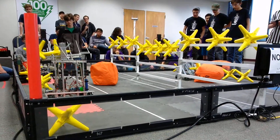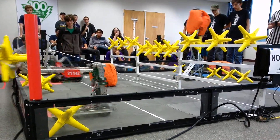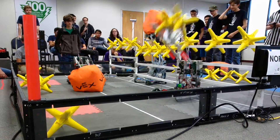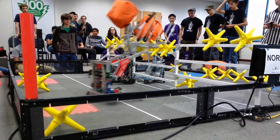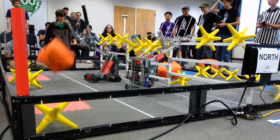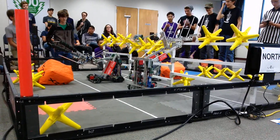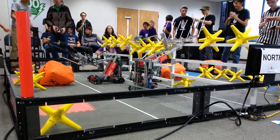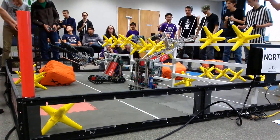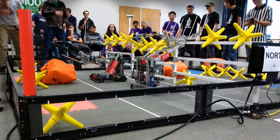We have three robots — now four robots — moving autonomously on the field right now. Red Alliance successfully throws three of those stars over on the other side. Blue Alliance almost throws the orange cube over, and Red Alliance almost throws the orange cube over as well. They ended up blocking each other. Great autonomous defense.